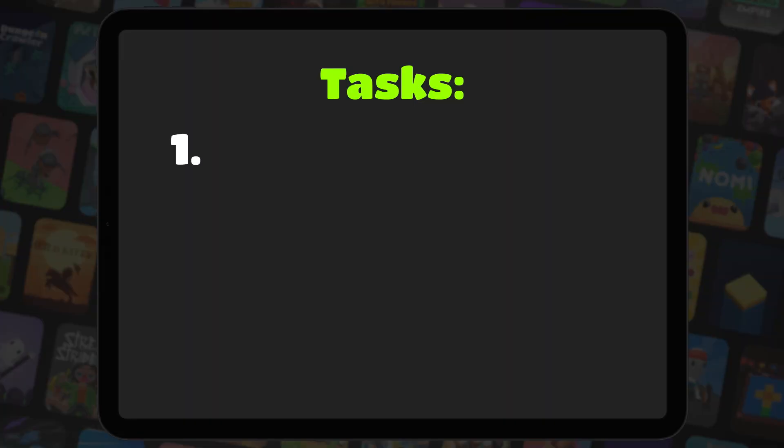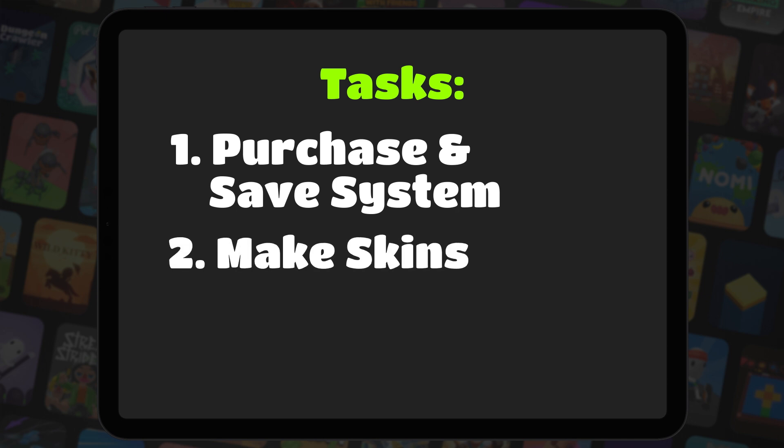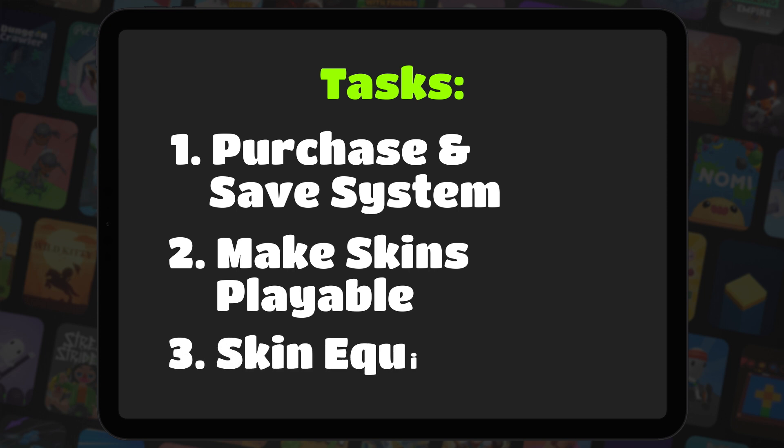There were three main things I needed to do to get this skin shop working. First, there needs to be a system to purchase and save the player's inventory of skins. Next, the existing skins, as well as a few more, need to be made into playable characters. And finally, I need to create a system that allows the player to swap between skins.